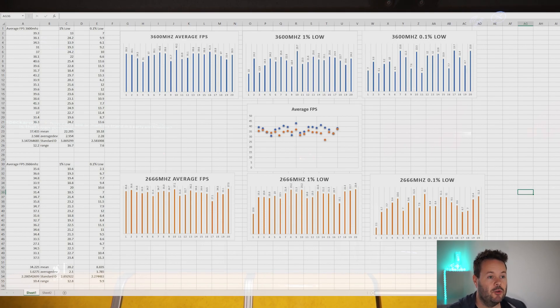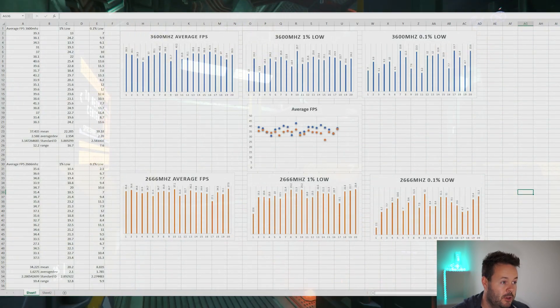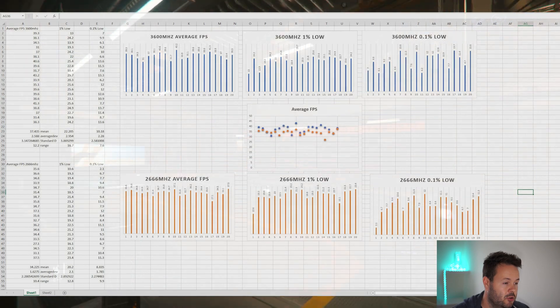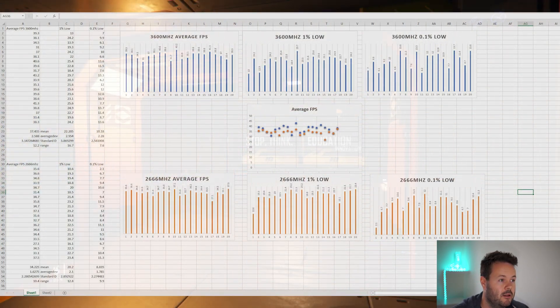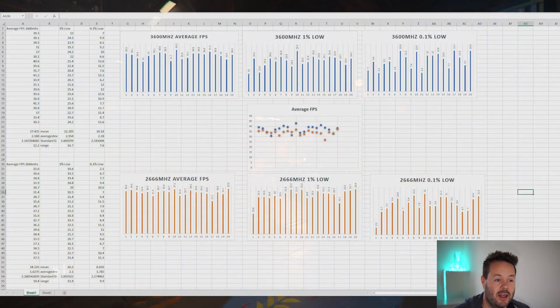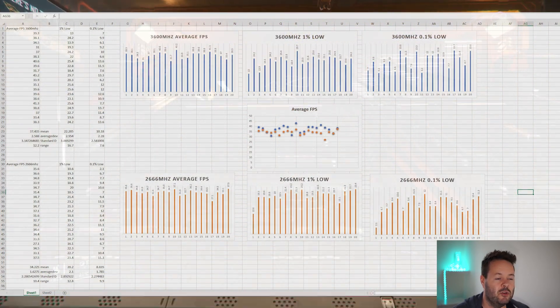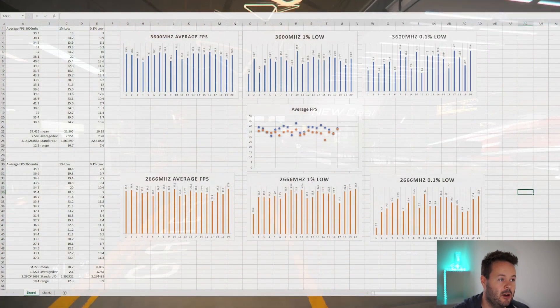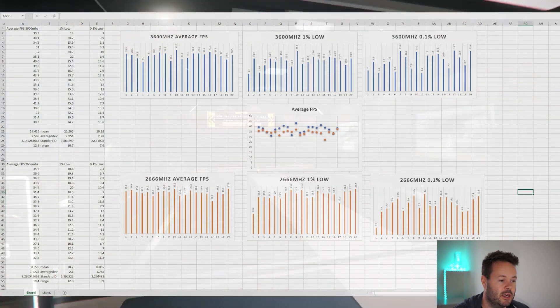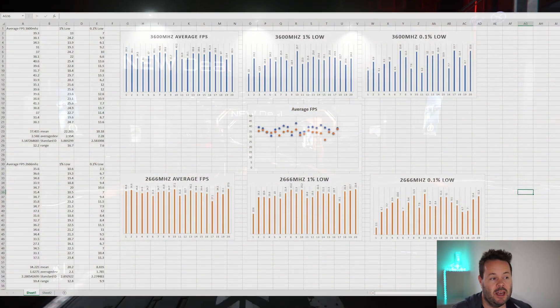Looking at the 1% lows and 0.1% lows, it's the same pattern. The 1% low mean is 22.2 FPS for the 3600 RAM, and 2 FPS lower at 20 FPS for the 2666 RAM. Same with the 0.1% lows — again losing about 2 FPS. This just highlights the general stutteriness of Star Citizen. Those 1% and 0.1% low figures would be considered poor in any other game benchmark, but Star Citizen is still very much in development.